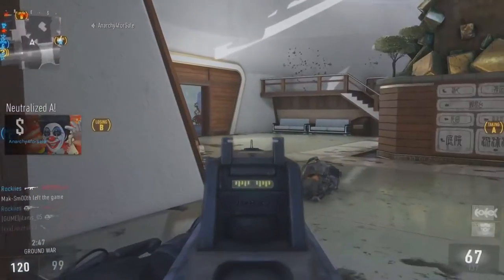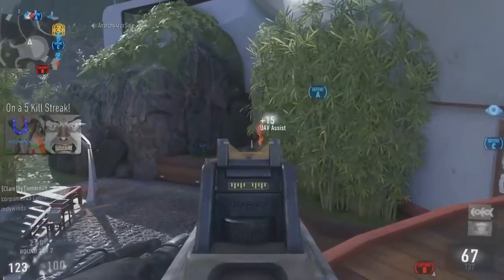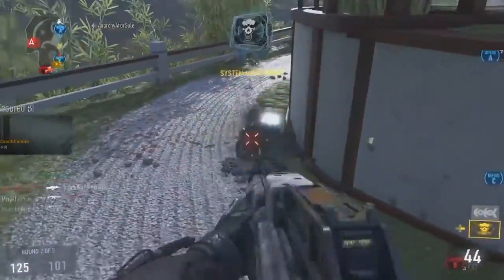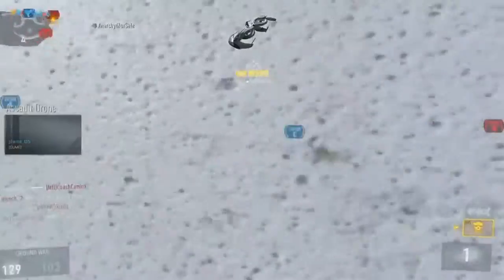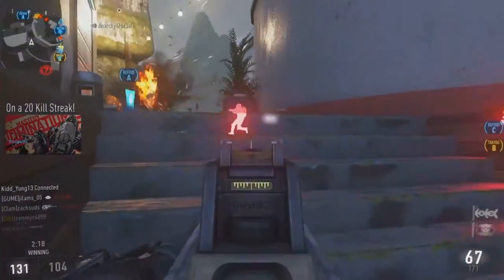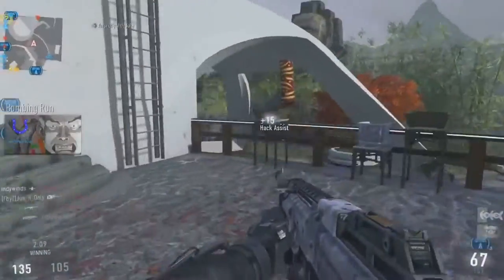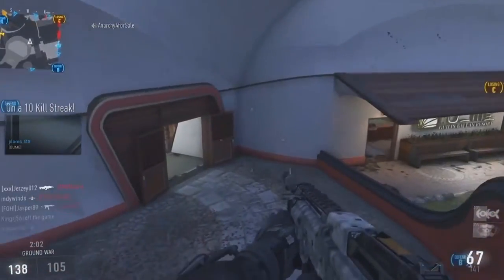Advanced rifling increases your range a little bit, and it makes it a lot easier for submachine guns because they still don't have the range of assault rifles. Advanced rifling is way better than a suppressor — do not put a suppressor on, it will weaken the gun. Last but not least, foregrip decreases the recoil a lot. Reduced recoil in this game is great because people are everywhere and it's really chaotic. So foregrip, advanced rifling, and extended mags is my perfect setup for the ASM-1.